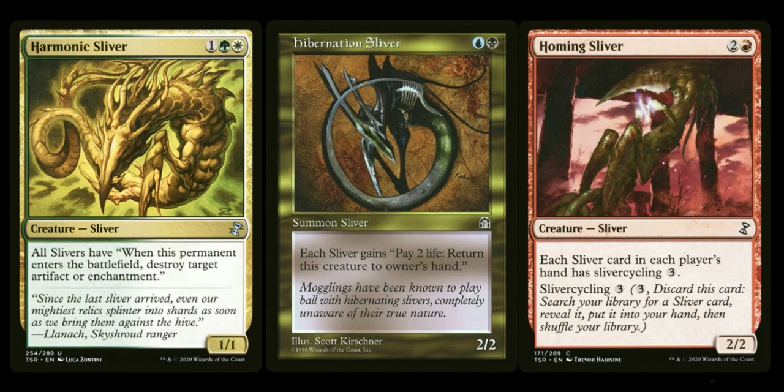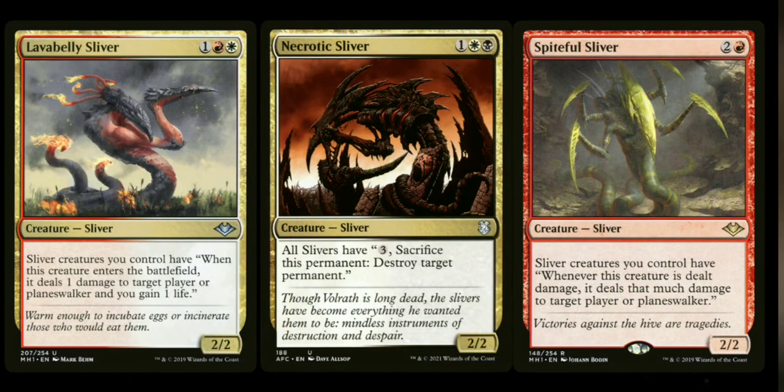Hibernation Sliver gives all slivers the ability to pay two life and return to their owner's hand — good for saving them if there's a board wipe. Homing Sliver gives each sliver Sliver Cycling 3: you pay three, discard the card, then search your library for a sliver card and put it into your hand. That helps you go get mana slivers like Manaweft Sliver. Lavabelly Sliver is helpful for ending the game — it gives all sliver creatures an ETB trigger to deal one damage to target player or planeswalker and gain you a life. Necrotic Sliver is a really good one: all slivers gain the ability to pay three and sacrifice this permanent to destroy target permanent — excellent targeted removal in Commander.